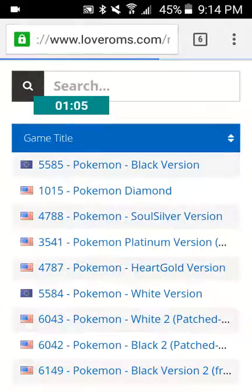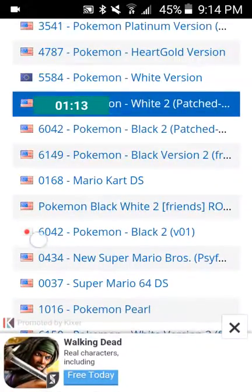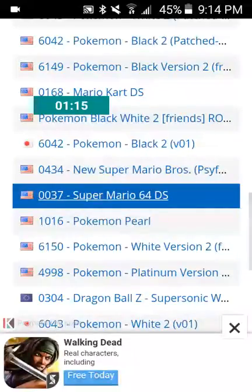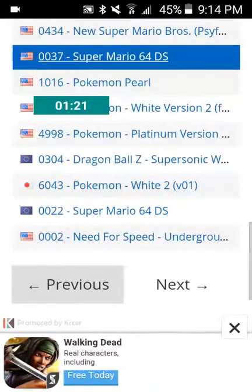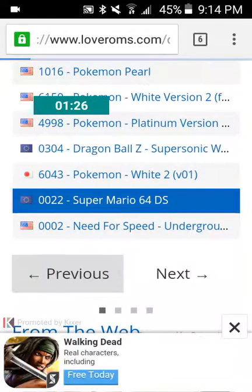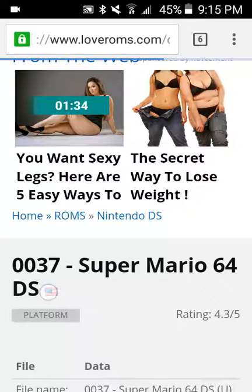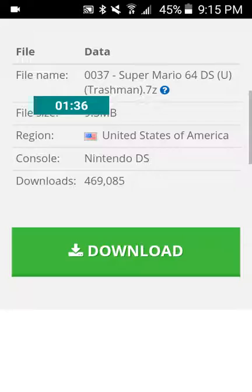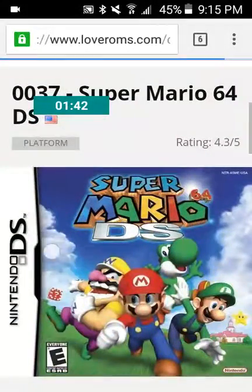Let's find a game for the DS. So we'll go with Super Mario 64 DS — it's 9.3 MB, which is pretty large. You want to press the download button.